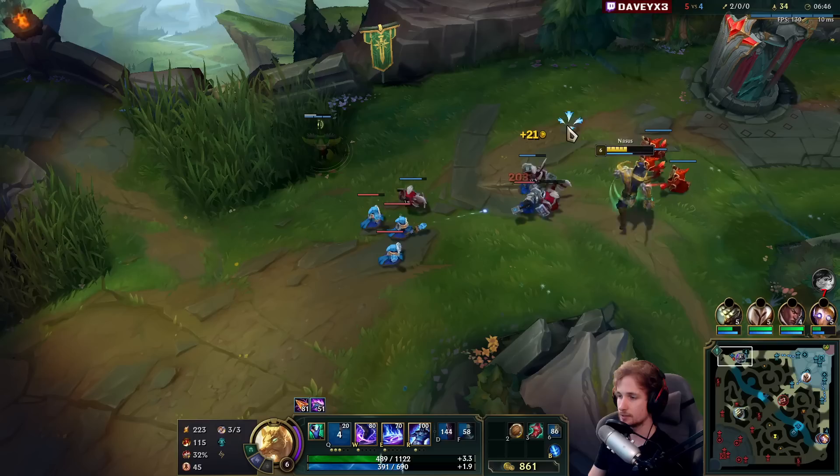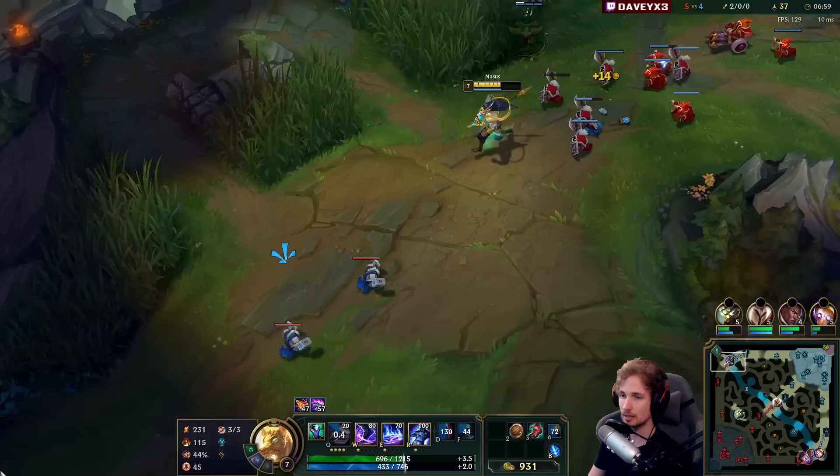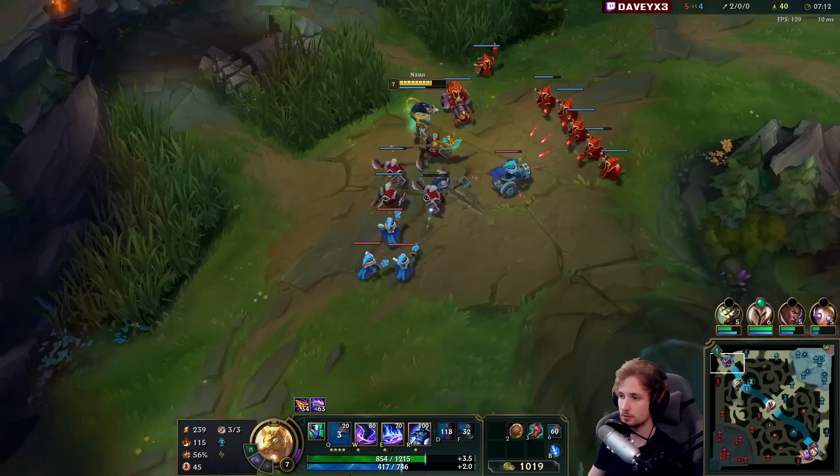Some insane permacamp by the Nunu — Nunu and Fiora are really trying to prevent me from snowballing. I want to shove the wave but the problem is Nasus doesn't have insane wave clear, so it's usually not worth rushing the wave too fast. Instead, what we're going to do is build up the wave.